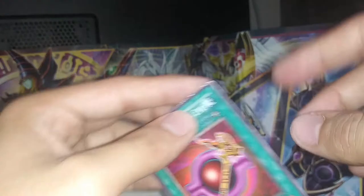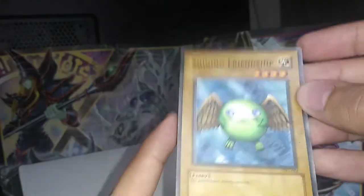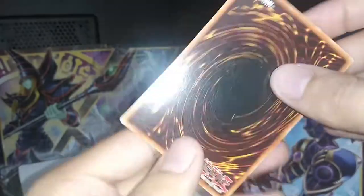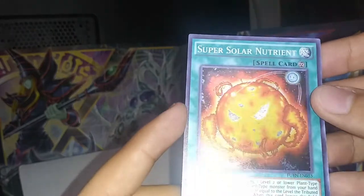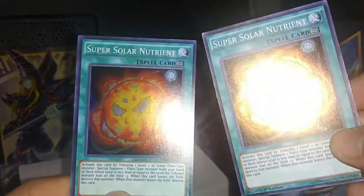We got Earthquake, Rod of the Mind's Eye, Spirit of Flames. Oh, Shining Friendship — now that's adorable right there. Blindly Loyal Goblin. Karuma — now this is almost near-mint condition. It's got some spots on it, nasty spots, but that's one of the best-conditioned ones. And we got Super Solar Nutrient — that's a holographic! So that's like the best card we've gotten. Come on, give me some more hollows! My wish came true — I got some more hollows, some rares.